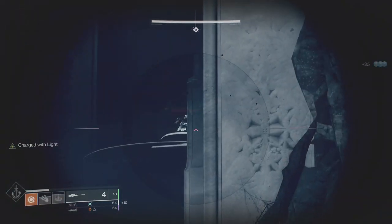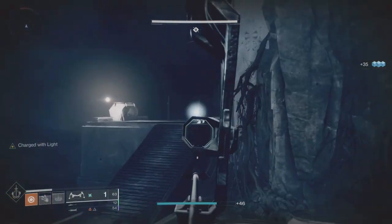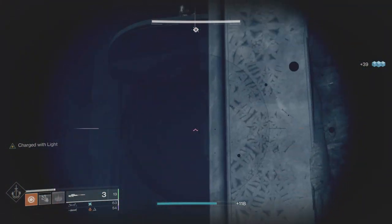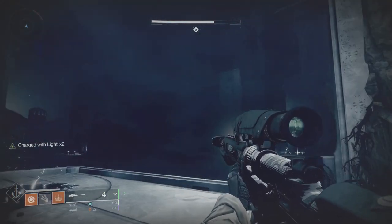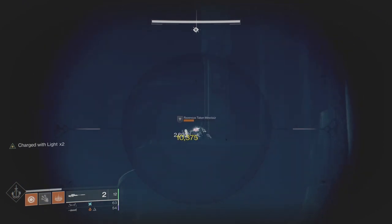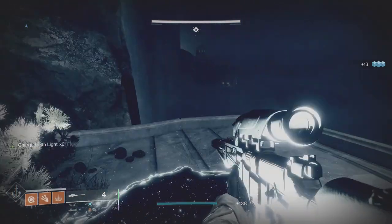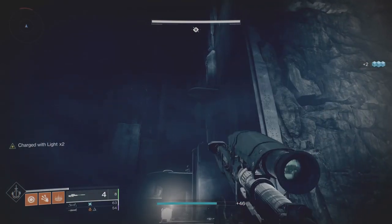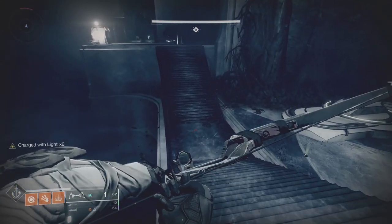I went with Solar and Arc damage resistance here since those are the damage types I'd be facing most. I've got an Arc affinity chest piece on — you can't slot an Arc damage buff without an Arc affinity chest. At the boss you might want to swap that; it's up to you and what you feel comfortable with. I went with Arc at the boss. Anyway, we're in this next area with snipers, Taken Acolytes, sniper Vandals, and a Phalanx.